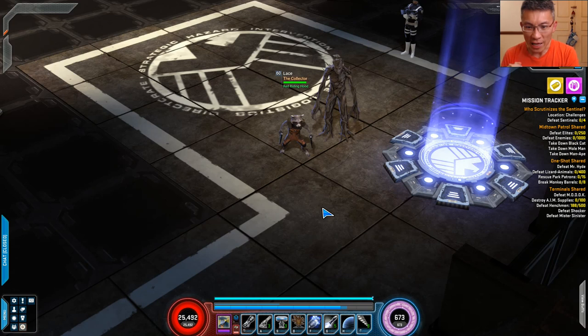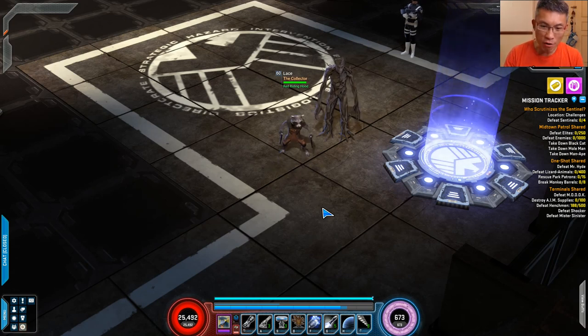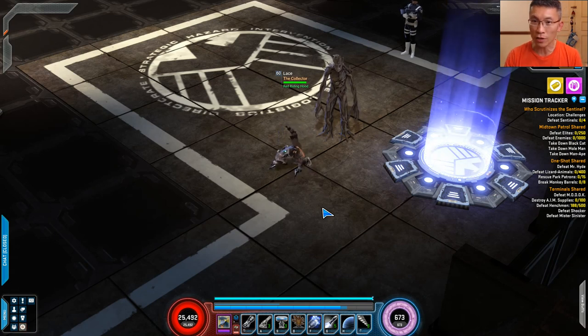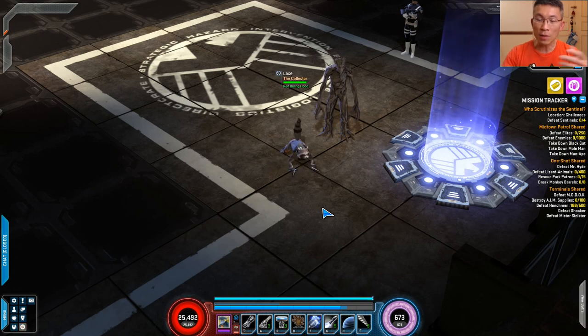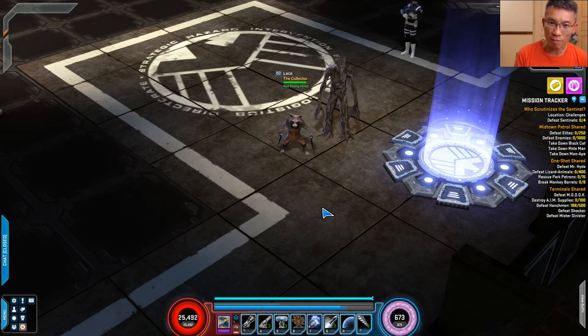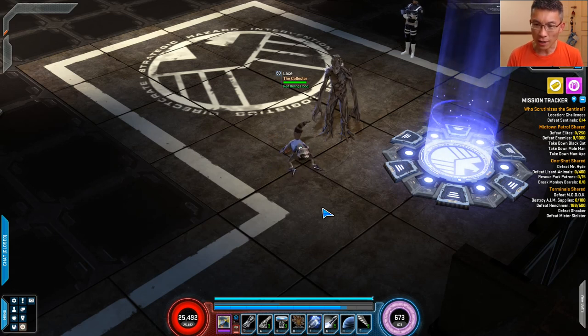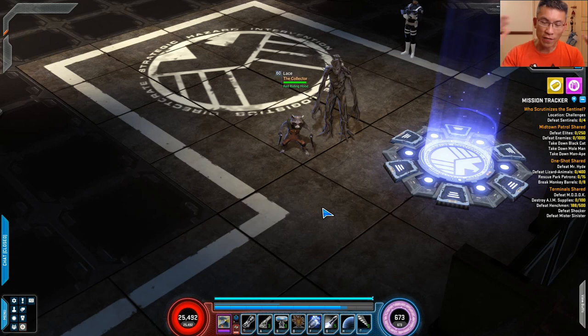I'd like to share this idea with you on Rocket Raccoon. You can build him in many ways — as a gun hero, as a summoner, and whatnot. So this build is very much a balanced build, meaning it has a sufficient amount of summons to keep you interested in summoner-style gameplay, but also a sufficient amount of guns, especially the big gun. It's also rather nice on the defensive side, with stealth and a defensive shield. It's a very all-rounded build.